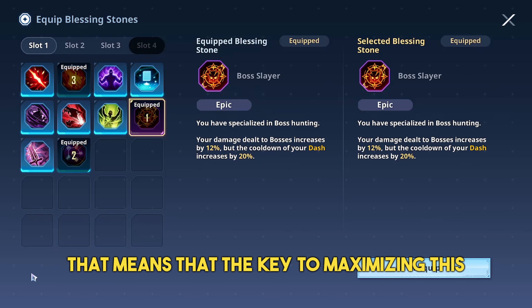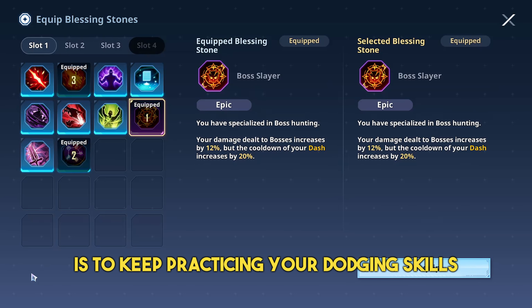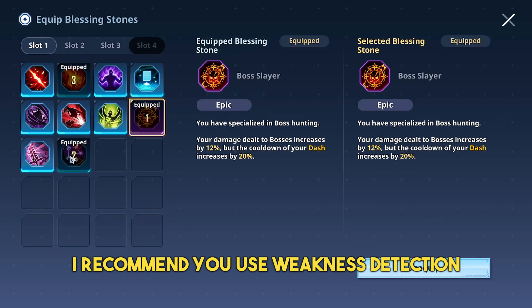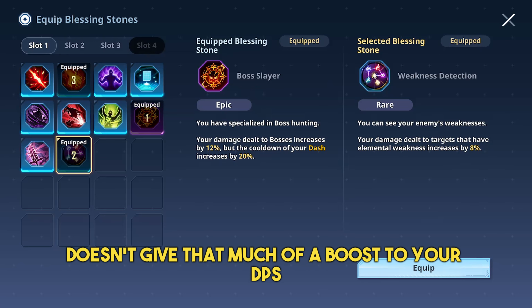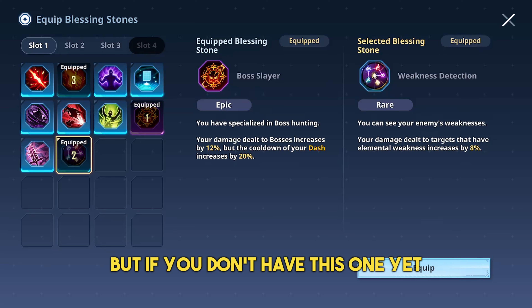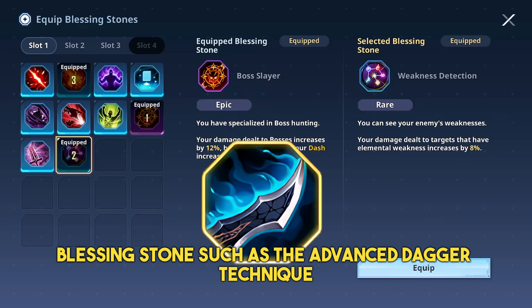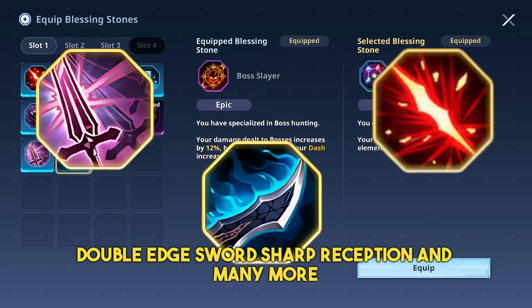The key to maximizing this Blessing Stone is to keep practicing your dodging skills. For the third slot of your Blessing Stone, I recommend Weakness Detection. This Blessing Stone doesn't give that much of a boost to your DPS, but it's still good to have now that we're using a Full Dark Elemental Damage build. If you don't have this one yet, you can replace it with other damage Blessing Stones such as Advanced Dagger Technique, Double Edge Sword, Sharp Perception, and many more.